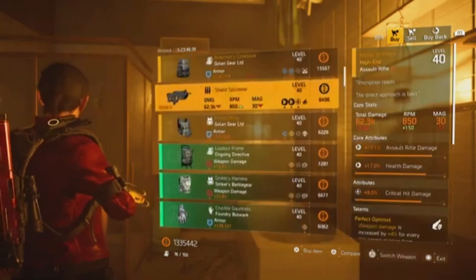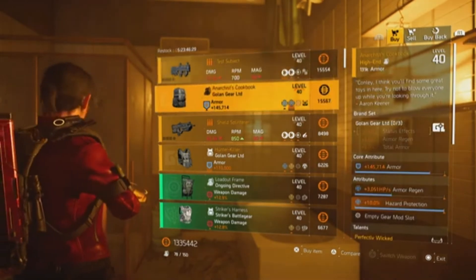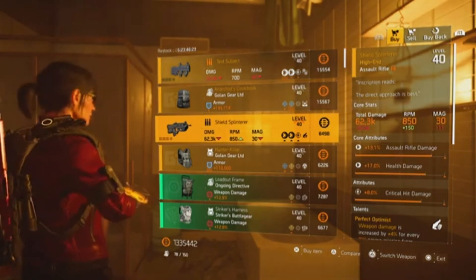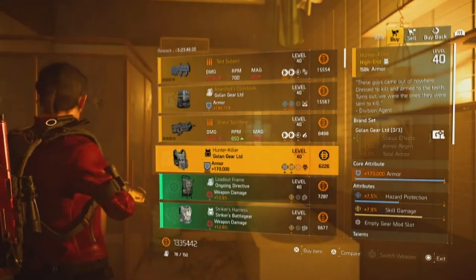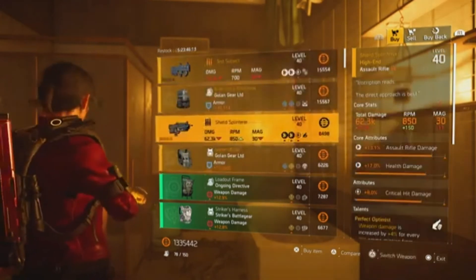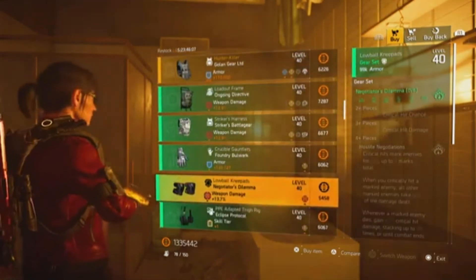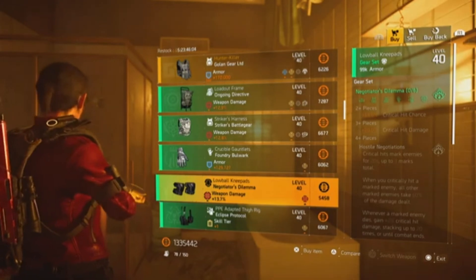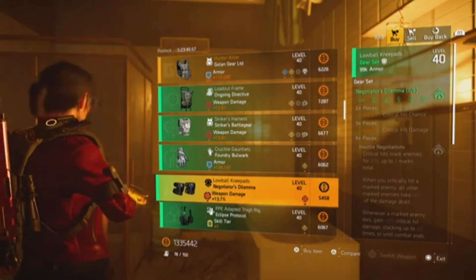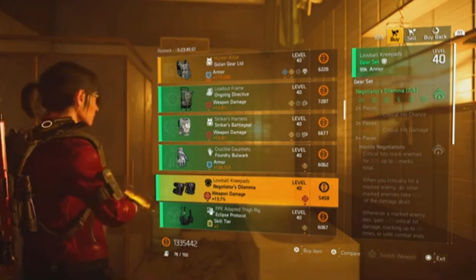So the best buys this week — I would definitely take a look at the Test Subject and the Anarchist's Cookbook. If you can get the Shield Splinterer, then definitely have a look at that one. The Hunter Killer might be worth checking out as well, especially if you're looking at a hybrid build. So those four items, plus the Negotiator's Dilemma knee pads — that's five items worth looking at this week. I hope you find the video useful and that it saves your trip to Cassie if you don't like any of the items I've described. As always, thank you for watching.